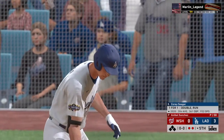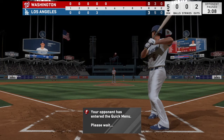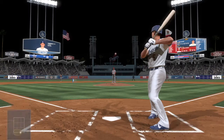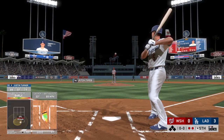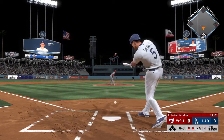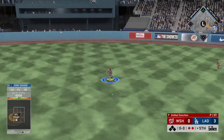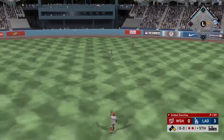Coming to the plate now, Corey Seager — he came across to score after doubling in his last at-bat. He did a great job to go down and get that one. I got to think they're going to pitch him up, maybe elevate something in the zone. Sanchez gets his sign. Here comes the first pitch. A bouncer up the middle, and the inning will continue as that's through for a two-out hit.